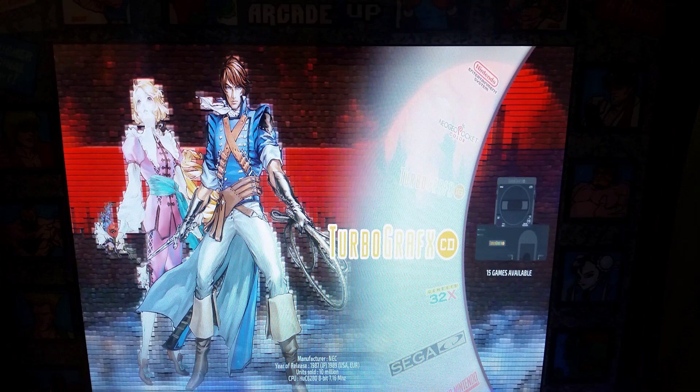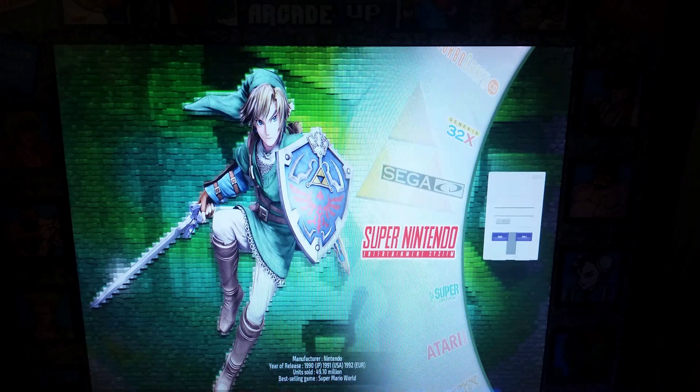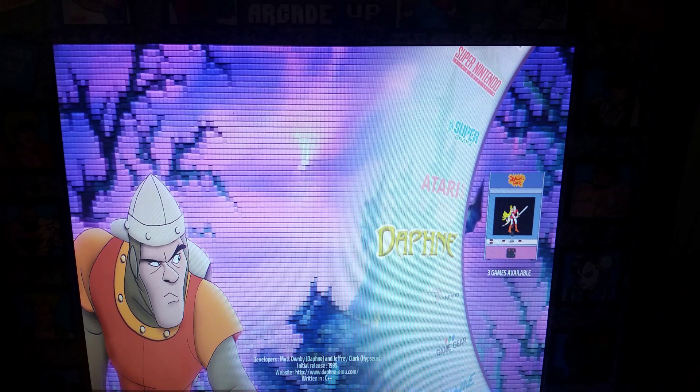We have TurboGrafx-16 with 286 — get hyped for the TurboGrafx-16 mini! There are a couple of TurboGrafx CD games — 15 of them — your 32X with 36 games, some good-choice Sega CD games with 15, Super Nintendo with 1045, PC Engine SuperGrafx with 5, Atari 2600 with 554, and Daphne with 3 games. I tested them and they do work.